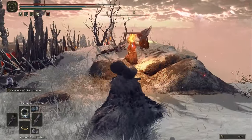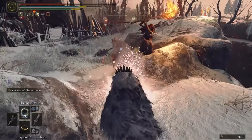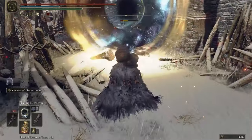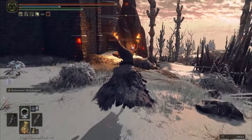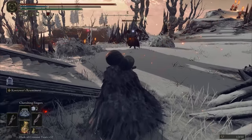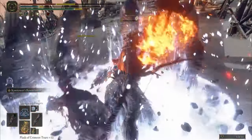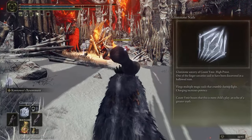For spells we have three options. First I use Fleeting Microcosm — it's a really strong spell with cosmic and charging enhanced potency, this spell explodes twice with cosmic power. Second one is Cherishing Fingers, which deals damage to foes with fingers close to the caster. The last one is Glintstone Nails, which follows enemies with six nails and works for long range.